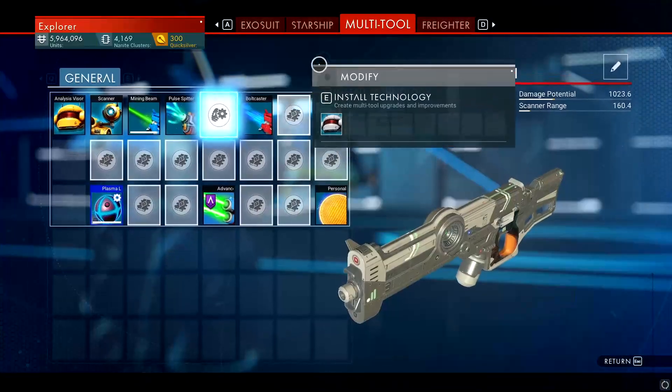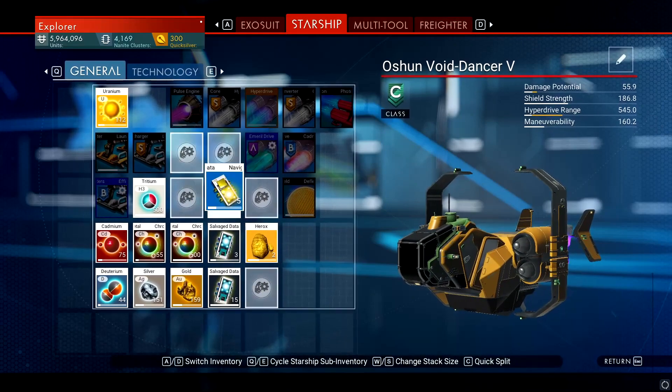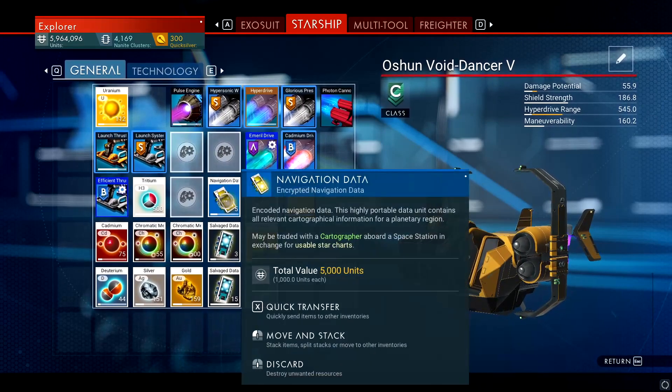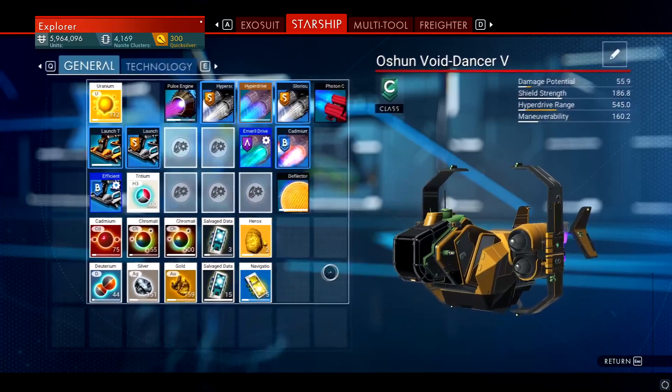First of all, what you need to have is loads of navigational data, because they are your best friend in the game when trying to find anything you wish.